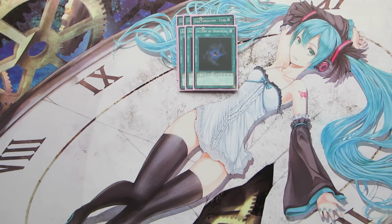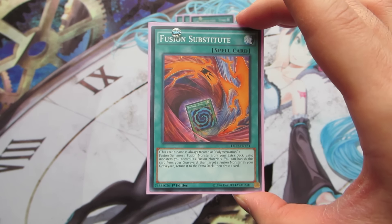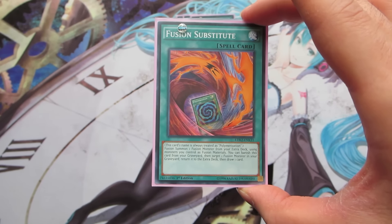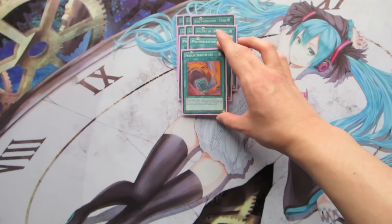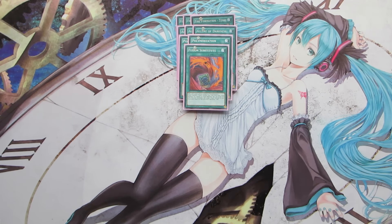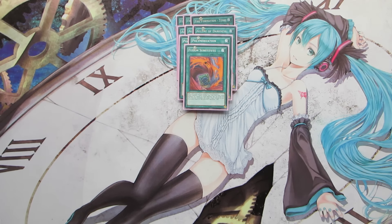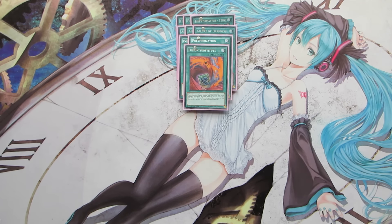We play two copies of Polymerization — the main fusion enabler — along with one copy of Fusion Substitute. Some people prefer a third Polymerization, but I really like recycling our fusion monsters and getting that extra draw, which is sometimes really clutch. Because we play only one copy of Starving Venom, you can always put it back with Fusion Substitute and most people won't expect a second Starving Venom coming out late game.